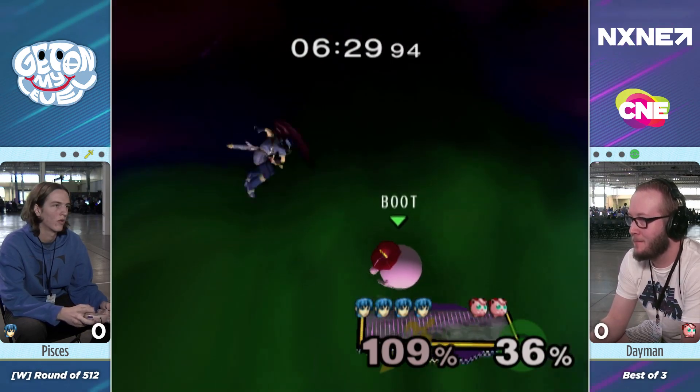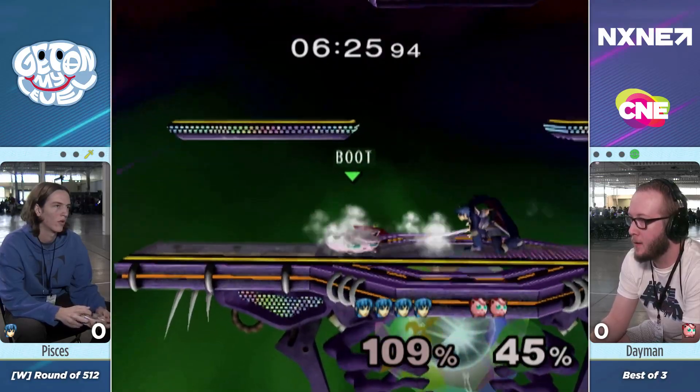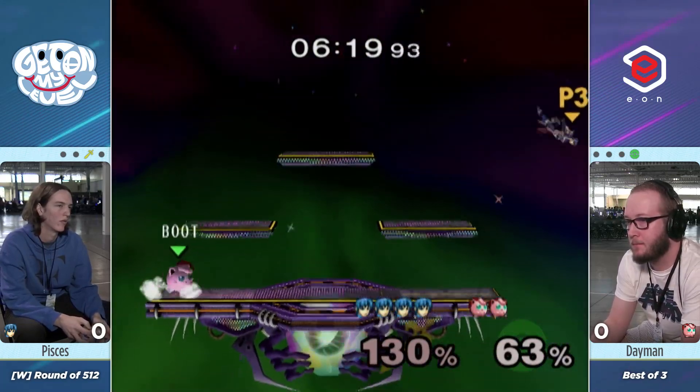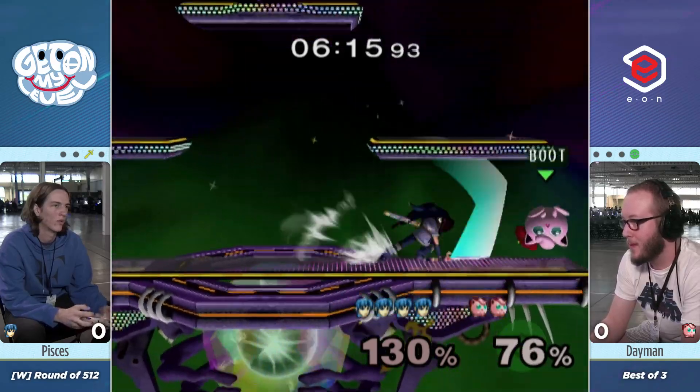Dayman is air dodging to the top platform, finding his way around, eventually back to center. He should be looking to get his first stock here. The Nair does outspace the back air — it wasn't fully out yet. He has Marth at a really juicy percent. Just one back air into an edge guard should do it.